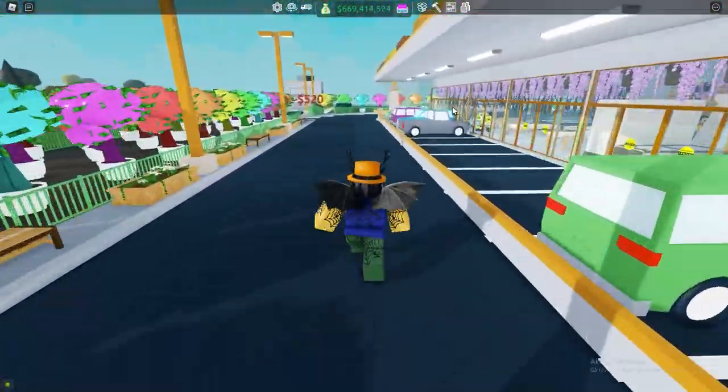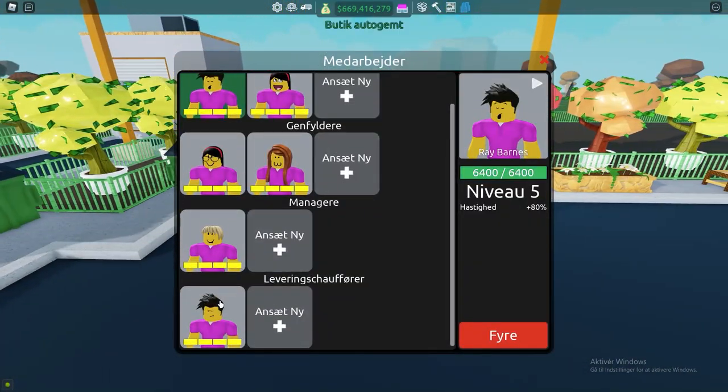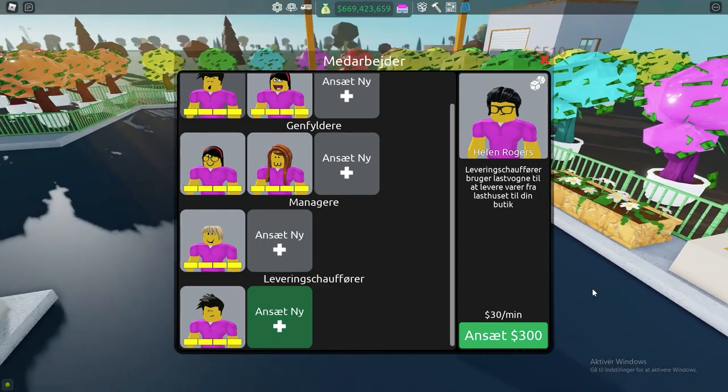The delivery driver is the newest worker that has been added to the game. You go into the workers section and he's at the bottom — we have the delivery driver right down here. All you have to do to start off is buy or hire a delivery driver. He is $3,300 to hire and he costs $30 a minute from being hired.